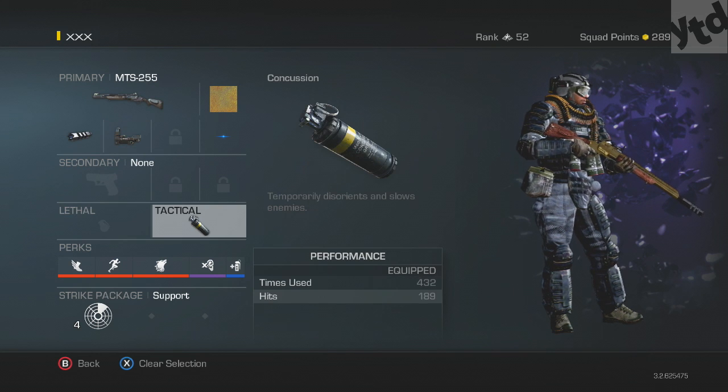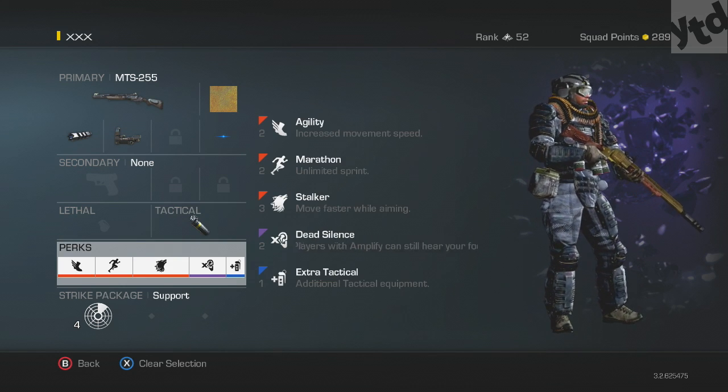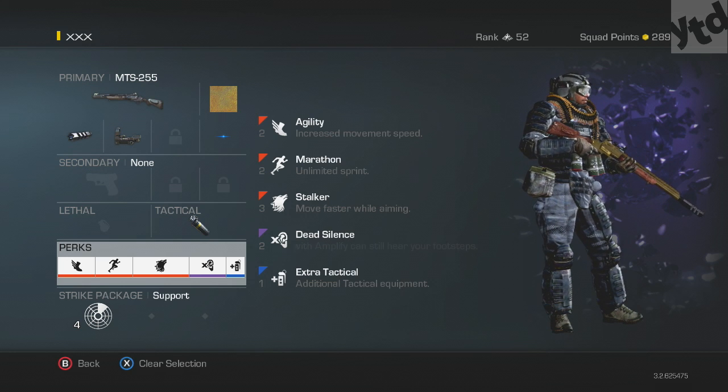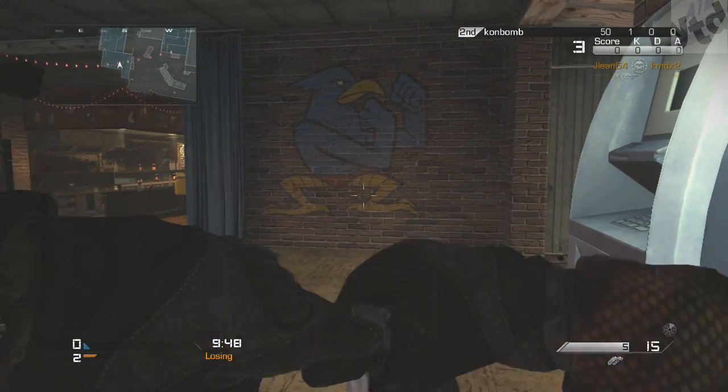I have a tactical — concussion. For my perks I have Agility and Marathon, which I feel are a must for any shotgun user, and I have Stalker. This will help you get into position to make sure you get that headshot. Dead Silence is a must in Free-for-All — it's much more quiet with only eight people and you can hear people stomping around since footsteps are very loud in this game. I also have an extra tactical — two stuns.